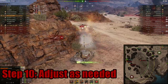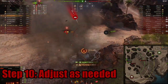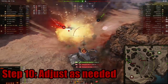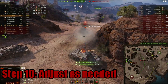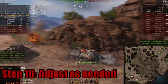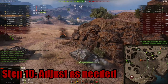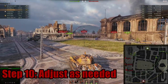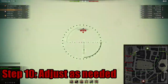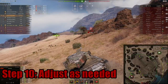Step ten: adjust as needed. Just because the countdown ends doesn't mean you're done reading the team list. The game changes all the time — a fight you expected to win might not go your way, tanks may deploy differently than expected. Keep in mind which tanks are still alive on your team and adjust accordingly. If big threats are taken out early, maybe play more aggressively. If you're on the defensive, maybe it's time to pull back.